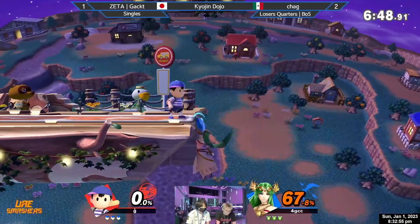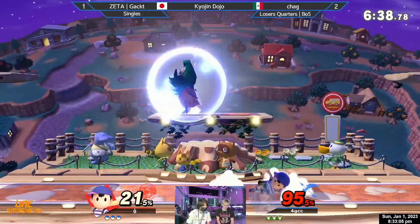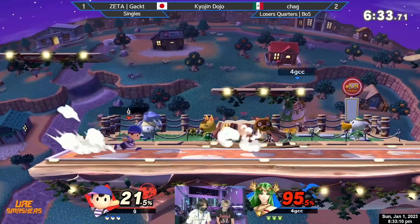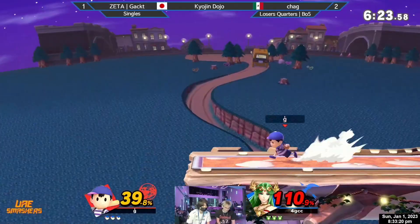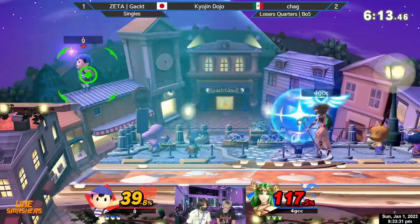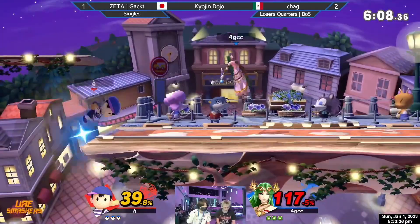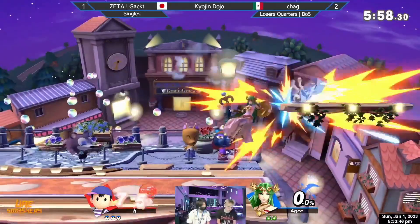He's certainly able to get this string going — that's the first patented Gacked string we've seen today, getting those reversal PSI magnets, up to 67% in about 20 seconds. That's a hell of an explosive way to start game four. Gacked is looking for more strings like that — he does not want to fall out of this bracket. Chag is holding stage control very patiently, going for a single jab on the shield to mix up and not commit to the full rapid jab on the shield, and it winds up working out for him.